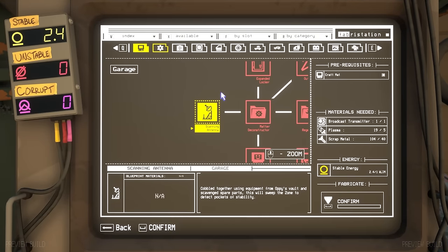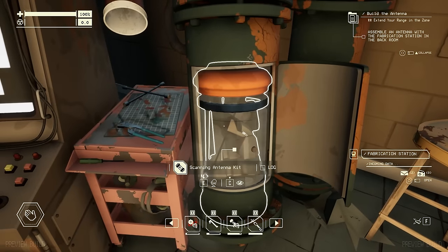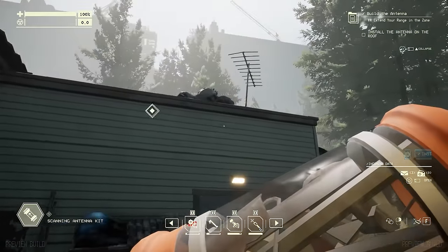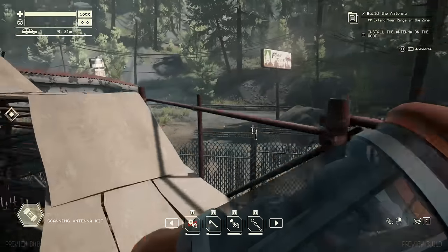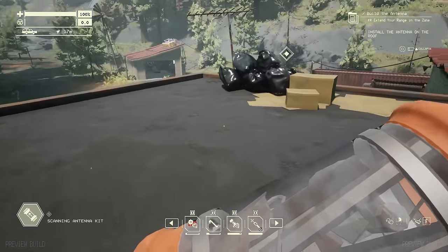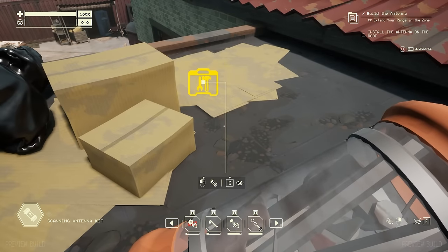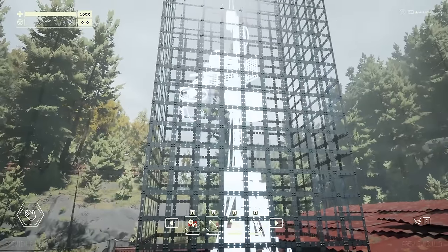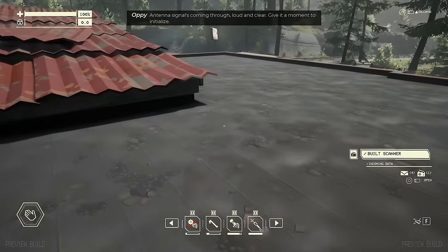Scanning antenna confirmed. Assemble the antenna with the fabrication station in the back room. I gotta pick that up. The antenna goes up there — yeah I think it is, that's where an antenna would be. That doesn't look like a very good antenna... Oh wow, okay — now THAT's an antenna! Antenna signals coming through loud and clear. Give it a moment to initialize.